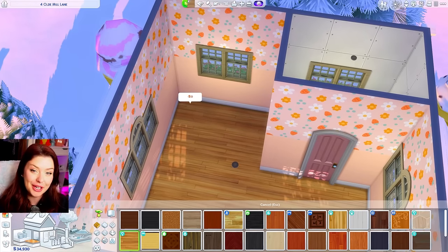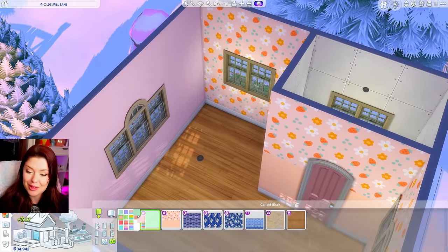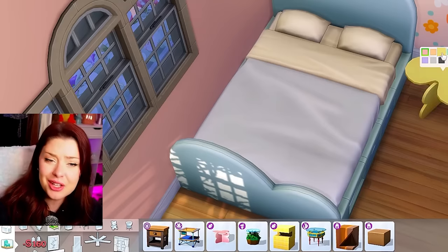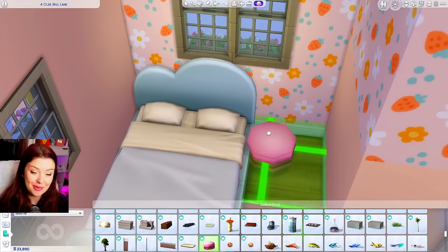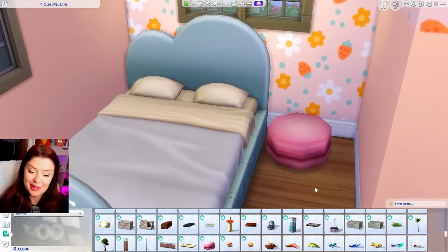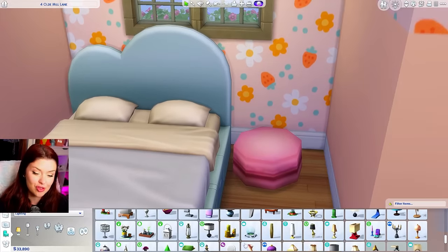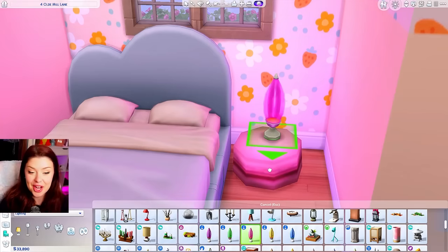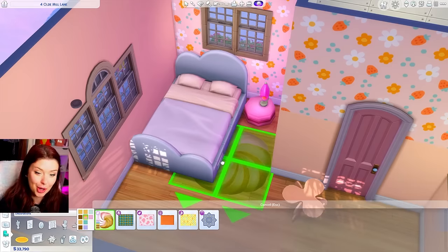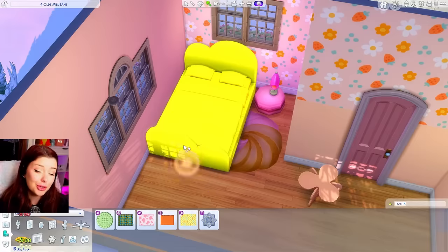For the inside, I'm thinking we use this wallpaper from the Pastel Pop Kit - we've got strawberries on there, nice sweet fruit. Maybe we can change it up on some sides and do an accent wall. I think we should do the heart bed over here, but I want to bring in the candy theme from outside too. We should use one of these macaroons as an end table - sizing that up, it could actually even be a poof. I wonder if the debug food items are going to go bad - there's probably a mod to stop that.